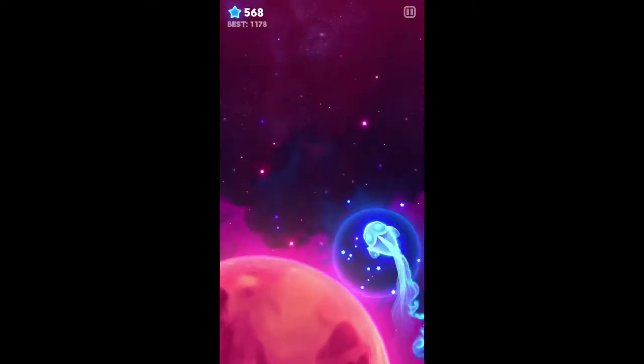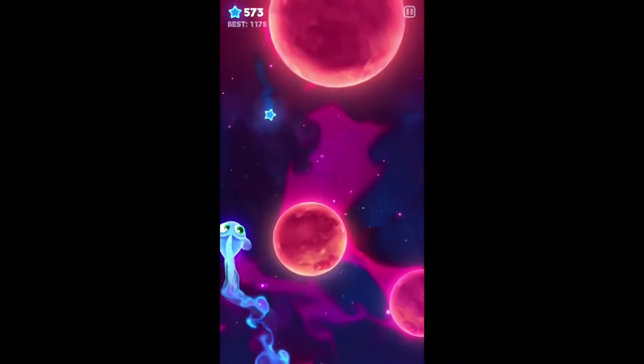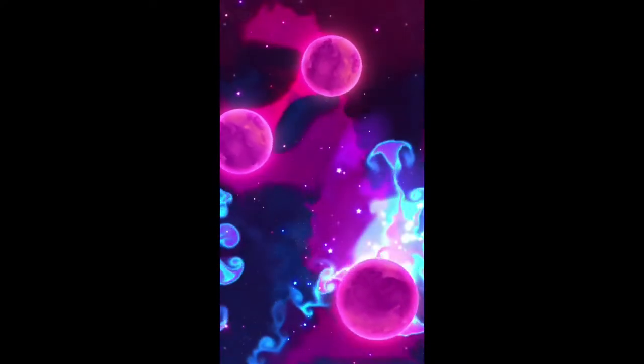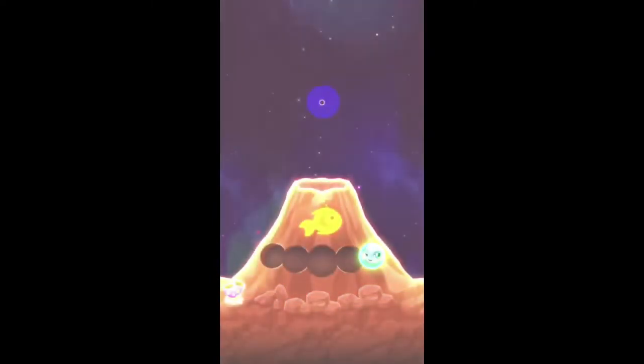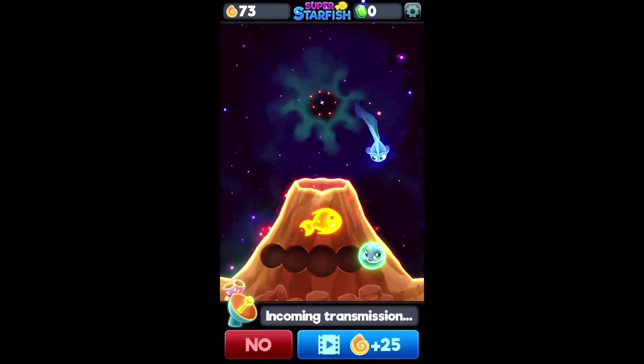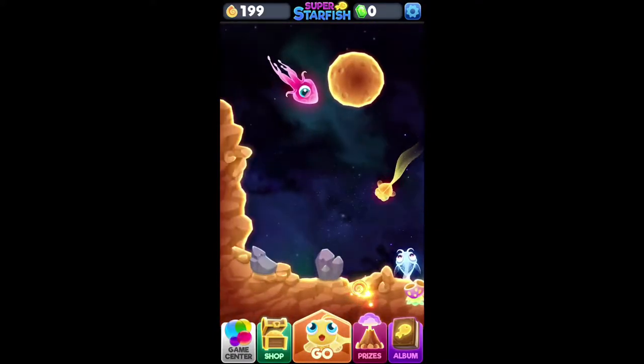If you take a look in that top left hand corner you can see my high score of 1178. The way I achieved that was — the more stars you get in a short period, you'll start to stack a combo. I had that combo plus a two-time star, and I didn't even realize I was doing that good, but it was like, wow, that's a pretty darn good score.